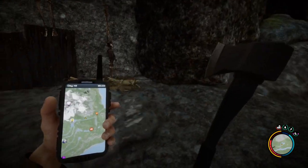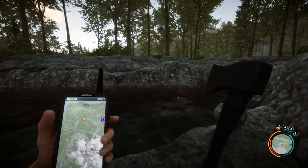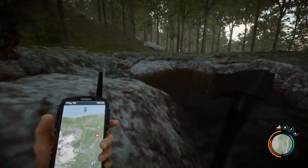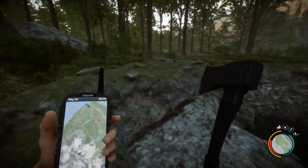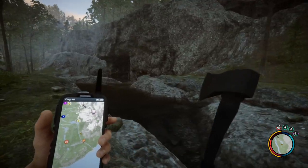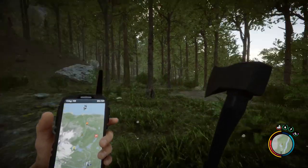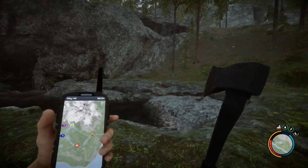Holy moly — quite far away. Some mutants over there of course. There is something over here — I think I already discovered that one. I see some location over there. Hmm, not sure about this. We are basically on the other part of the map, not really but almost. Some cannibals — look at that, they fell on this hill!